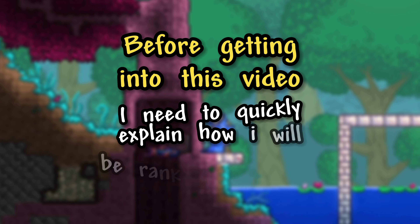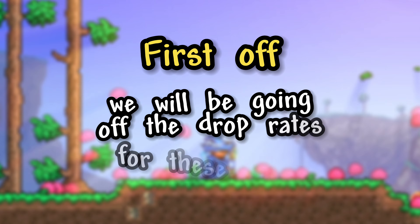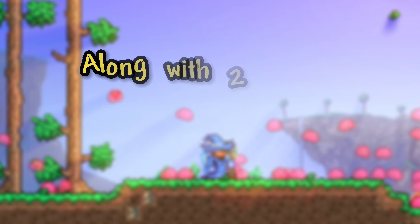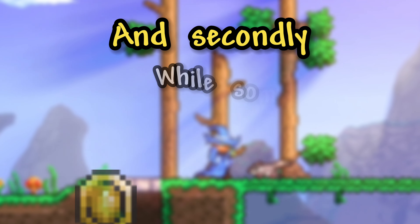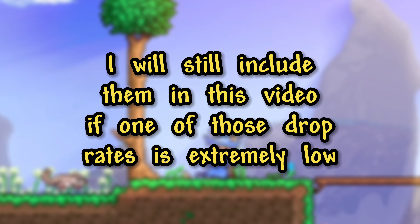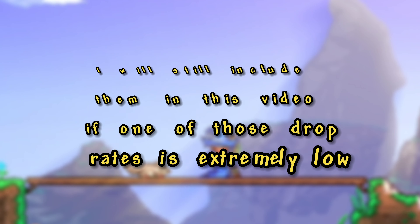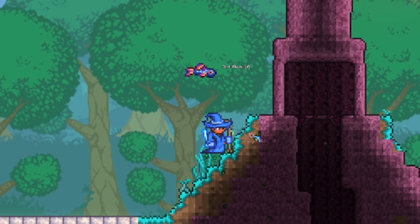Before getting into this video, I need to quickly explain how I'll be ranking the items. First off, we will be going off the drop rates for these items, along with two special rare items without drop rates. Secondly, while some items like the Lucky Coin will have multiple drop rates, I will still include them if one of those drop rates is extremely low, but I'll still mention the other high drop rates alongside the rare drop rate.